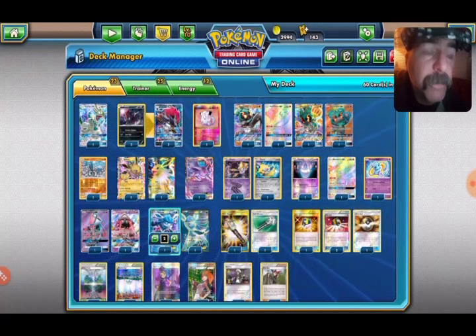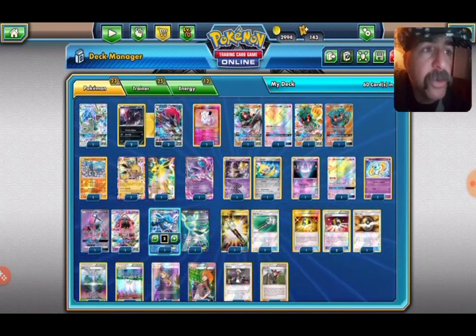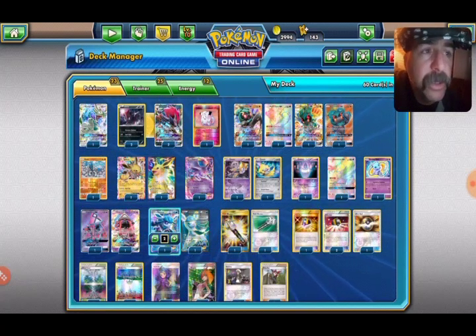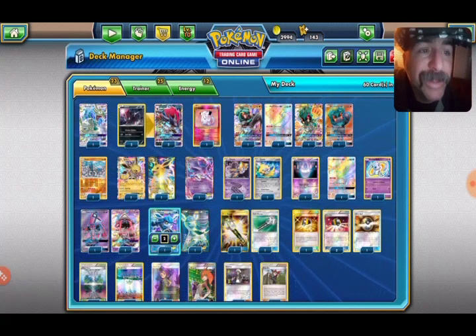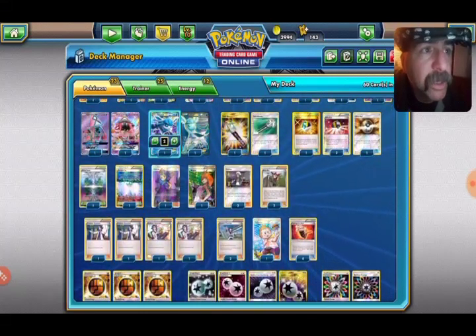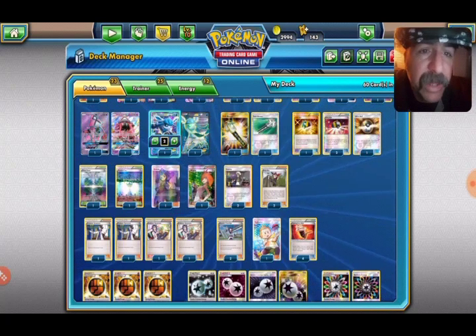Two Fieldblowers, because you also run on abilities — Zoroark and Marshadow in this deck — so you have to be aware of Garbatoxin. If you see Garbodor hit, you find that Fieldblower, hold on to it until the Float Stone comes out, then get rid of those Garbatoxin Garbodors. Four Ultra Balls — draw Pokémon but also get rid of Pokémon with them. You want to try and get things into your discard in this deck, and that's how to do it.